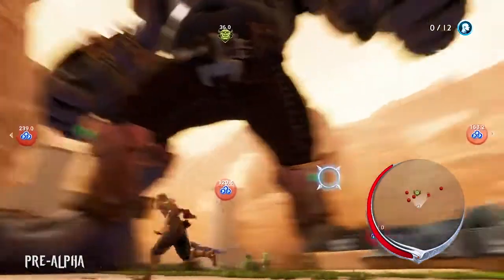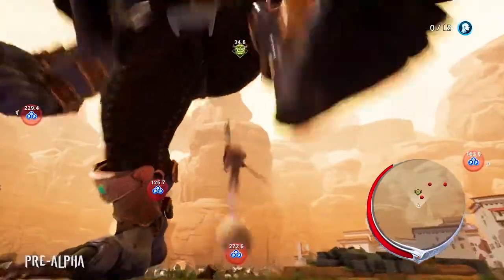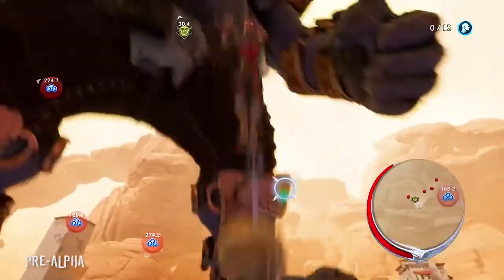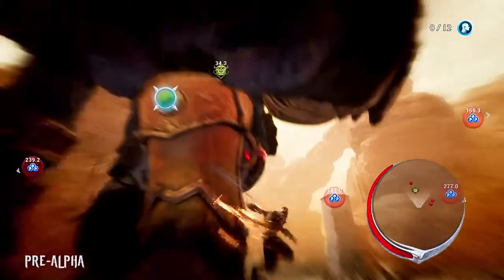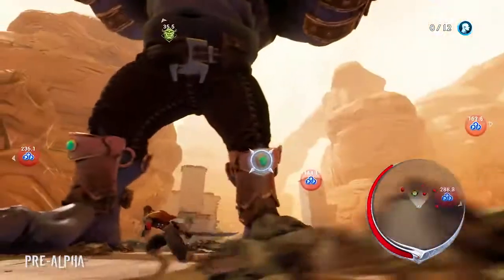Here we have an example of an ogre decked out in gold armor. This armor does open up some new traversal options for Avil, but as you can see, it's also much harder to remove. Each piece is protected by multiple latches that must be destroyed in order to remove it — four of them on each leg piece, and two on each arm piece.